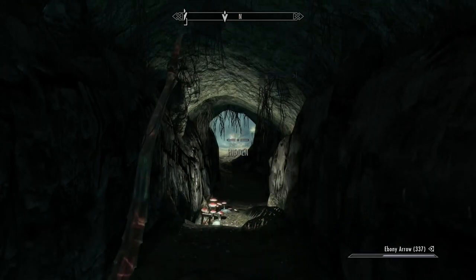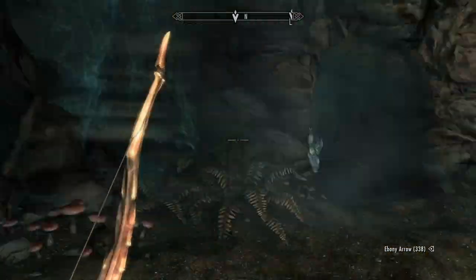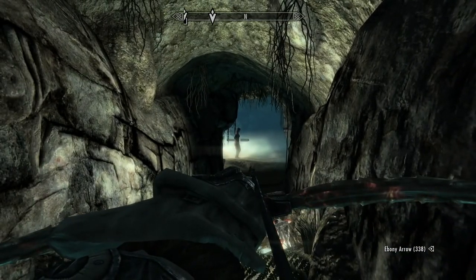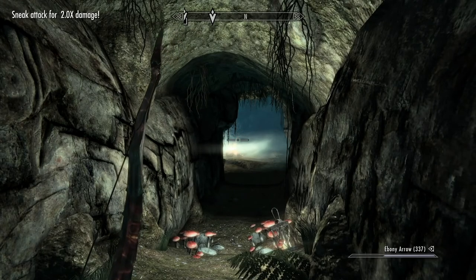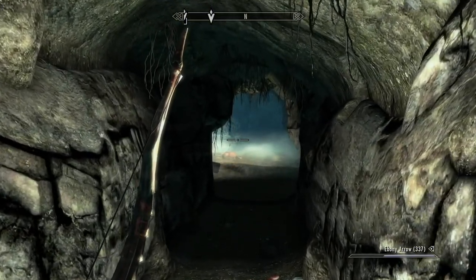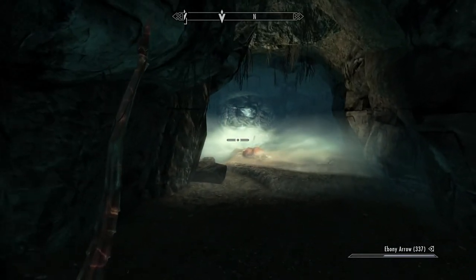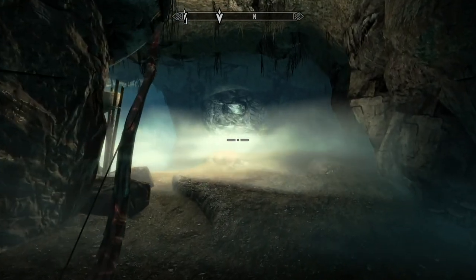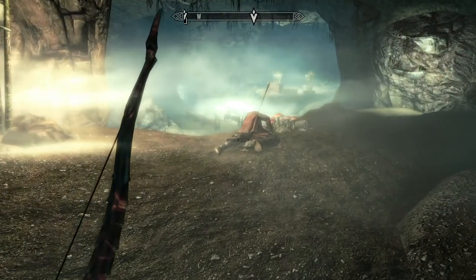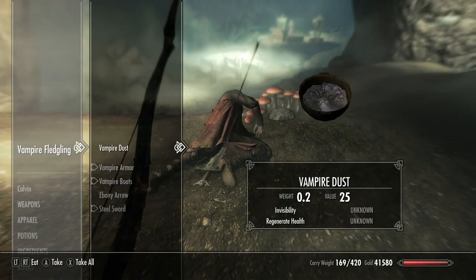They should go down easy if you have a strong enough bow and are high enough level in archery. This one comes to investigate and he goes down. After a quick move through some passages, you find a Thrall or a Vampire guarding here. I didn't alert anyone, so I can keep sneaking up into the main part of the cave. It looks like a Vampire — a Fledgling Vampire. That's why she went down so quick.